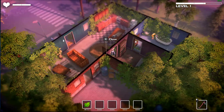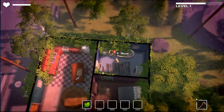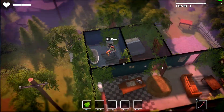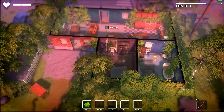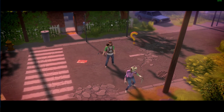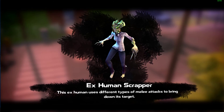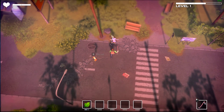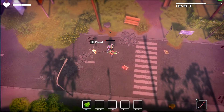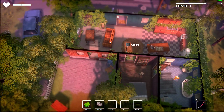If we move through here - now I need more fabric. What can we destroy for fabric? Surely it's like carpet or something. Oh, we got our first enemy here - an ex-human scrapper. This ex-human uses different types of melee attacks to break down its target. I assume it's just hit, go back, hit again. Oh my God, fabric! All right, I'm out of here. I want to go upgrade the backpack.